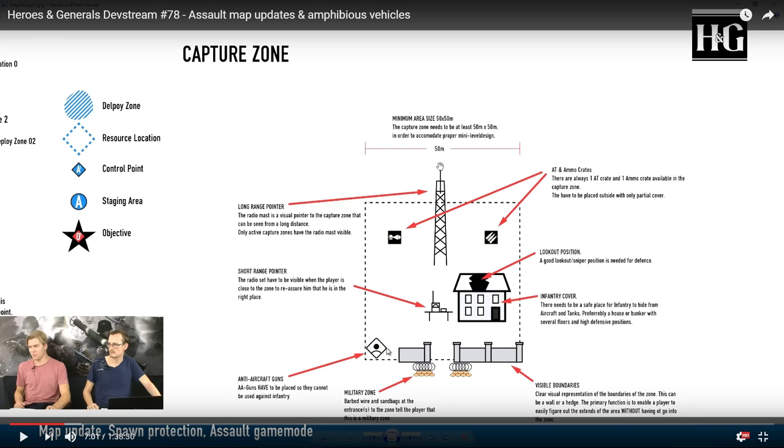If there are anti-aircraft guns, they won't be able to be used against infantry. The long range pointer basically says 'hey, this is a capture point, get over here' so new players aren't just running around the map. The short range shows the radio set inside the capture zone that everyone knows. That's actually a great improvement upon the capture points we have on the live servers right now. Rito's doing some good stuff with the game.